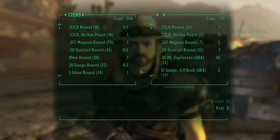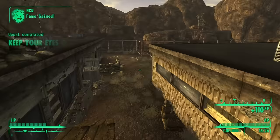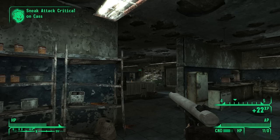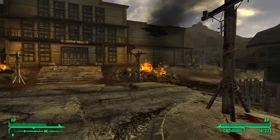A traveling merchant surprised me and had some .22 ammo. I arrived at Mojave Outpost, completed the Keep Your Eyes on the Prize quest, sold some stuff to Lacey, and killed Cass. I left her strewn over the bar just as she would've wanted. My next stop was Novak to hopefully get more ammo before heading to Boulder City.